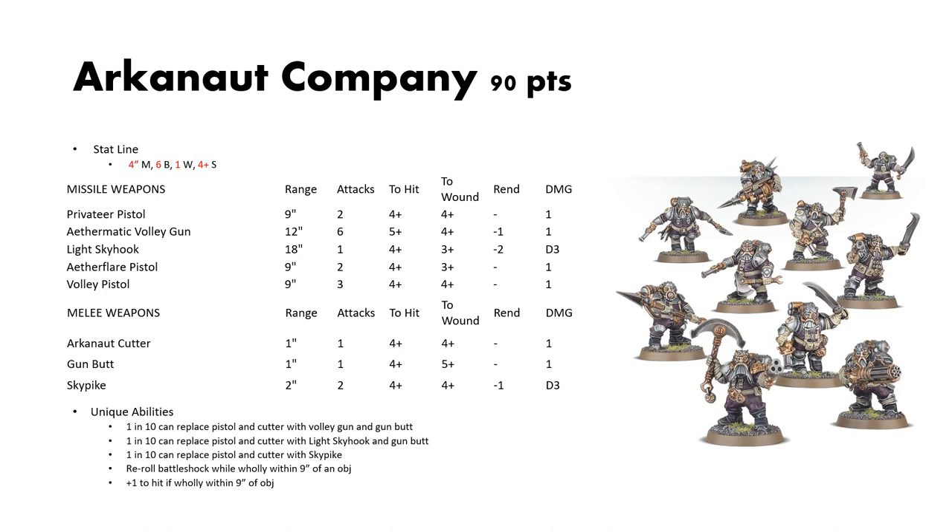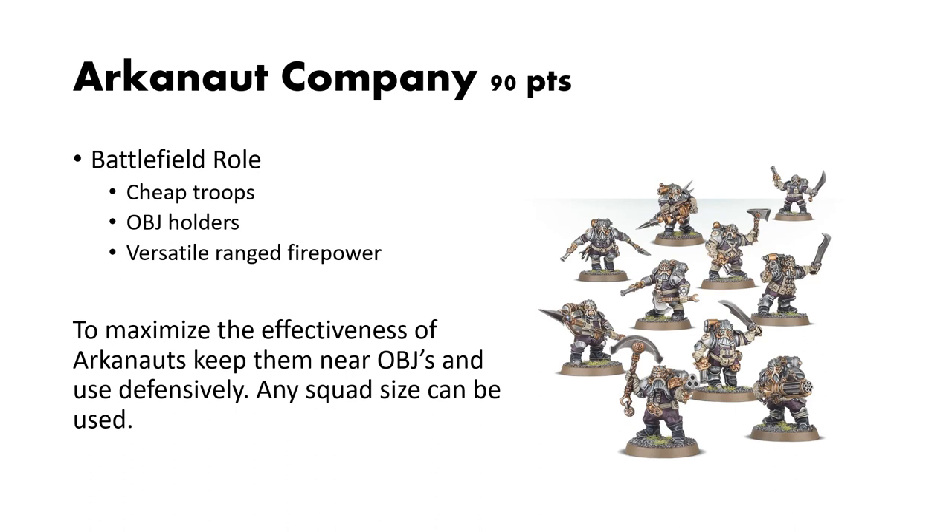The battlefield role for the Arcanaught Company is simple — they are cheap troops and objective holders with a lot of ranged firepower. To maximize efficiency, keep them near objectives and have them sit there as a good defensive unit. Any squad size can do, but I would recommend minimum squad size because doubling up doesn't provide much benefit beyond more special weapons. At that point you're better off spending those 90 points on heavier hitters. They work best in MSU.